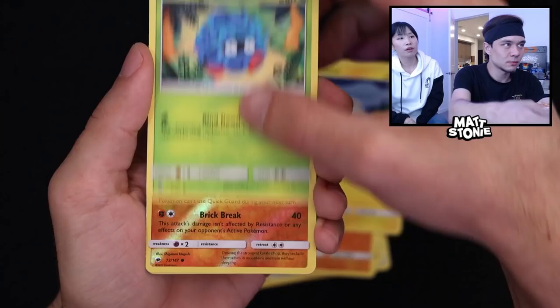Swoobat reverse and Buzzwole. Another Cosmic Eclipse! Hey, I'll take it — let's go! Those are good packs. Cosmic Eclipse is a great set, a lot of good cards in there.